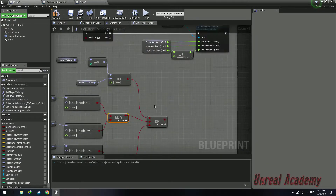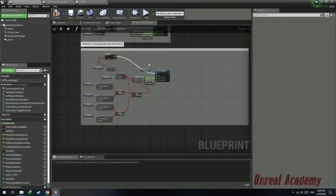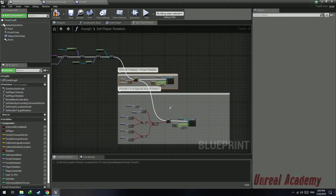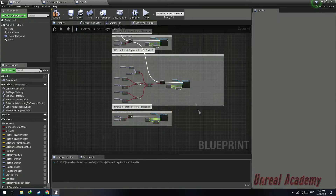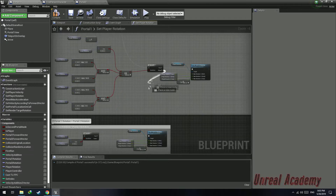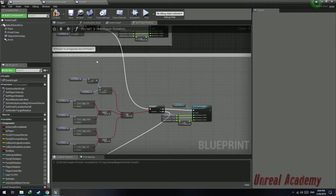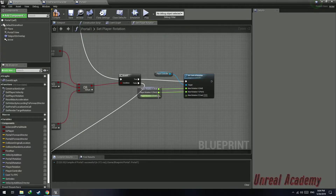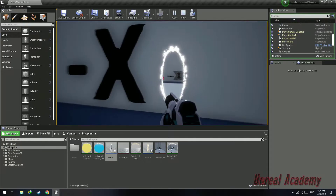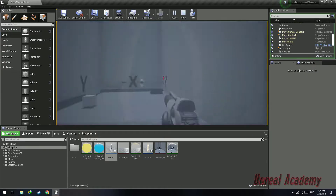If any of these statements is true, we execute this branch. If it's true, we simply execute the existing no-change branch. Plug the false into the next branch. If it's false, it means portal 1 and portal 2 are not on the same axis and not on opposite axes, so they must have been spawned on perpendicular axes. For the opposite portal case, delete the set control rotation node and directly plug the player rotation into the new rotation. Compile — as you can see, the player went right through the portal and was facing forward.